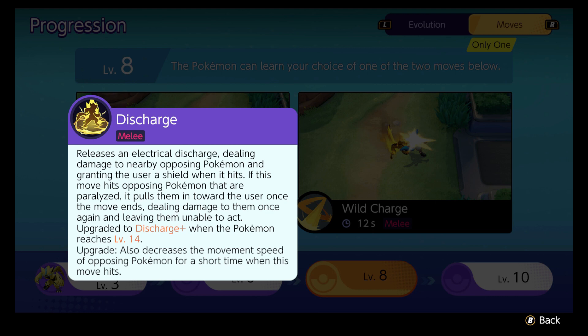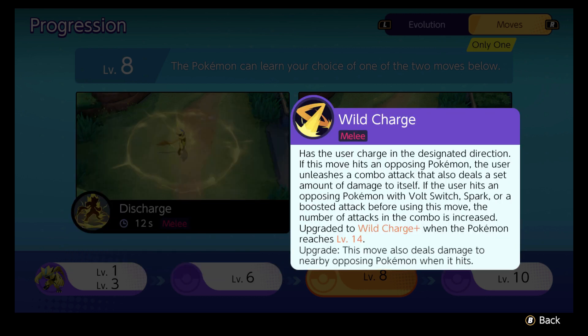You can quote me on that. It combos with Zeraora's boosted basic attack — if the Pokemon is paralyzed, it pulls them in after Discharge is done and deals additional damage. It also combos with Pikachu, which is pretty cool, but I use it for the aura of death. Wild Charge has the user charge in a designated direction; if it hits an opposing Pokemon, the user unleashes a combo attack that also deals a set amount of damage to the Pokemon itself. If you hit an opposing Pokemon with Volt Switch, Spark, or a boosted attack before using this move, the number of attacks in the combo is increased.